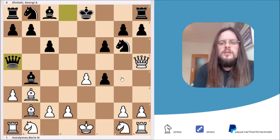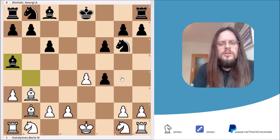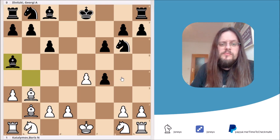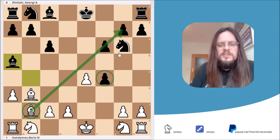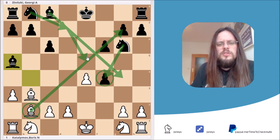Black played queen to a5. The idea is that if White takes the queen, Black simply recaptures and this position is actually better for Black because Black is up a pawn. Without queens on the board it's pretty tough for White to get an attack started. The bishop is just looking at Black's pawn chain, the pawn on f4 is guarded by the knight, and Black can develop the bishop and knight with a nice outpost on e5. I think this position is just better for Black.